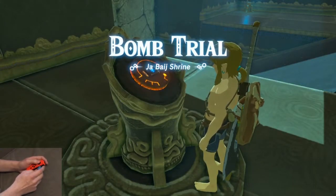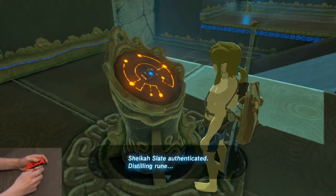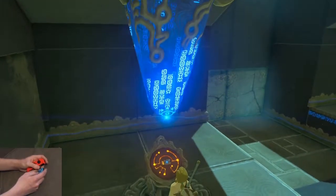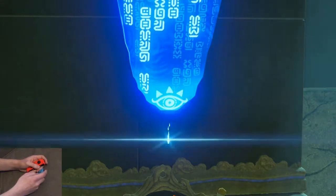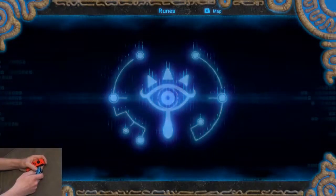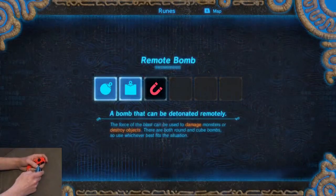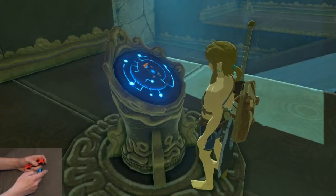Joystick at 10 o'clock, then mash through this dialogue. Bombs is pretty simple — there is a more complex version I'll go through on my current Great Plateau route, but for now we're going to keep it simple.